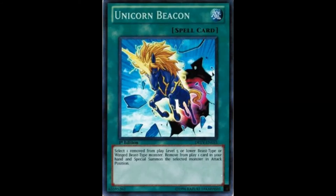Their last card is Unicorn Beacon, a spell card. Select one banished level 5 or lower beast type or winged beast monster, then remove from play one card in your hand and special summon the selected monster in attack position. It's basically generic beast and winged beast support. In terms of unicorn usage, you can fetch banished monsters such as Unibird or maybe Thunder Unicorn if you used Unibird on it to summon Voltic Bicorn. But other than that there aren't many relevant usages.